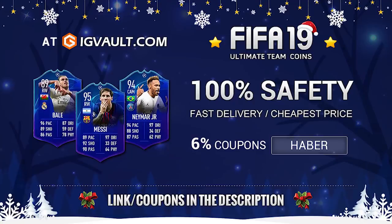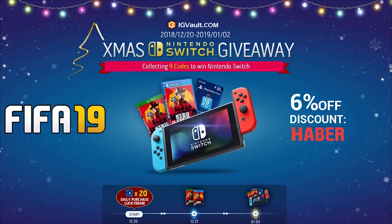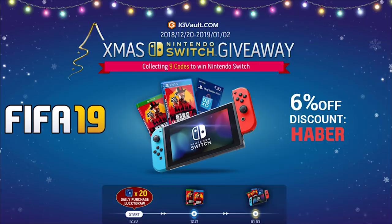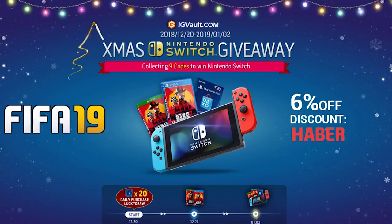For cheap, fast and reliable Ultimate Team Coins, check out IGvault.com and use the code HABER to get yourself 6% off. Terms and conditions apply, link below. Through until the 2nd of January, IGvault are doing a giveaway for a Nintendo Switch and a bunch of gift cards. All you have to do is click the link in the description or use code HABER on their website.